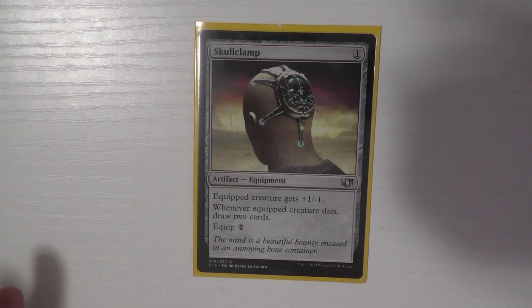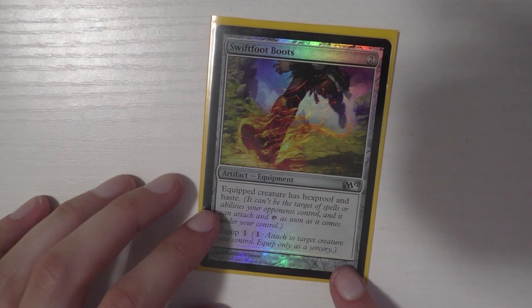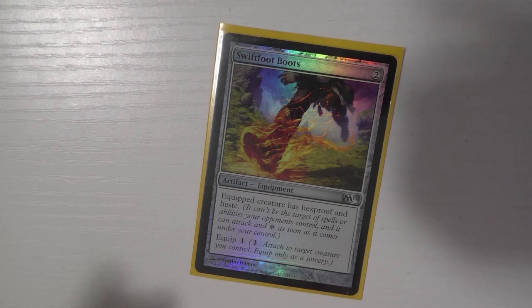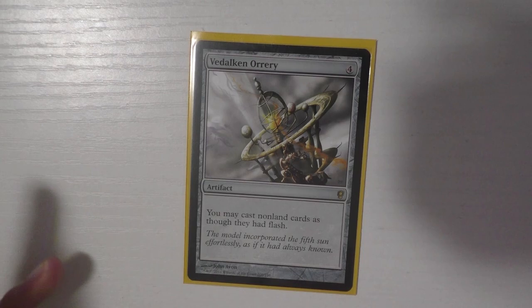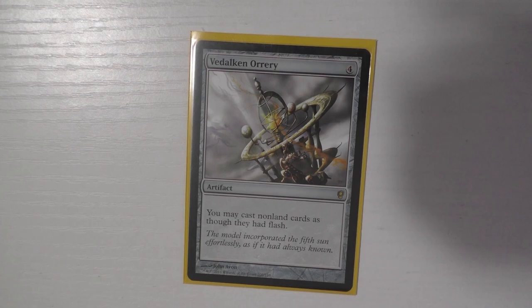I run Swiftfoot Boots — I don't actually have Greaves in this deck, not entirely sure why, but Swiftfoot Boots costs one mana and since you ramp a lot it doesn't matter. The last artifact is Vedalken Orrery — probably my second favorite artifact. I only own two and they're pretty pricey, but having flash is incredibly powerful, and combined with Alchemist Refuge or Seedborn Muse it's a Prophet of Kruphix effect.